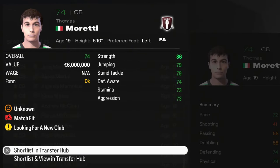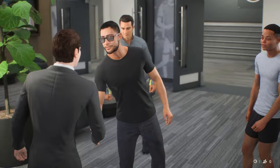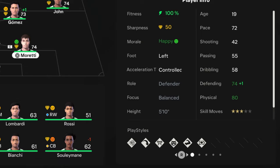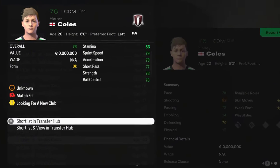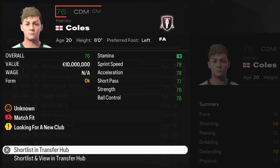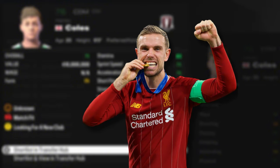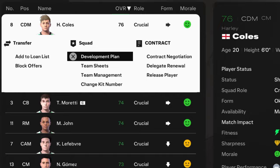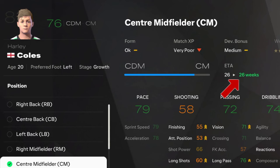Right at the beginning of the second season we found Thomas Moretti in free agency — a 19-year-old Italian center back, currently 74 rated with six play styles, a great addition to the team. Next we found Harley Coles, a 76-rated center defensive midfielder only 20 years old, the region of Jordan Henderson. Coles is currently the highest-rated player in our starting 11.